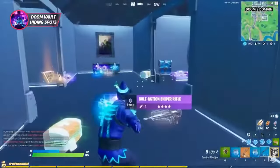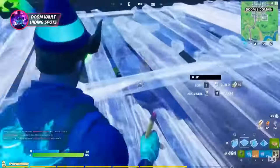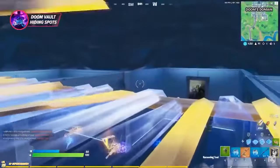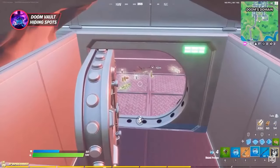Another spot you can hide in is located inside the vault itself. First, go inside and grab whatever loot you want, then stand in the middle and build a ramp that faces the left side of the vault. Climb up and build a floor piece so you can walk up into it. Destroy your ramp here and you should have a pretty well-concealed hiding spot to catch players that come into the vault.